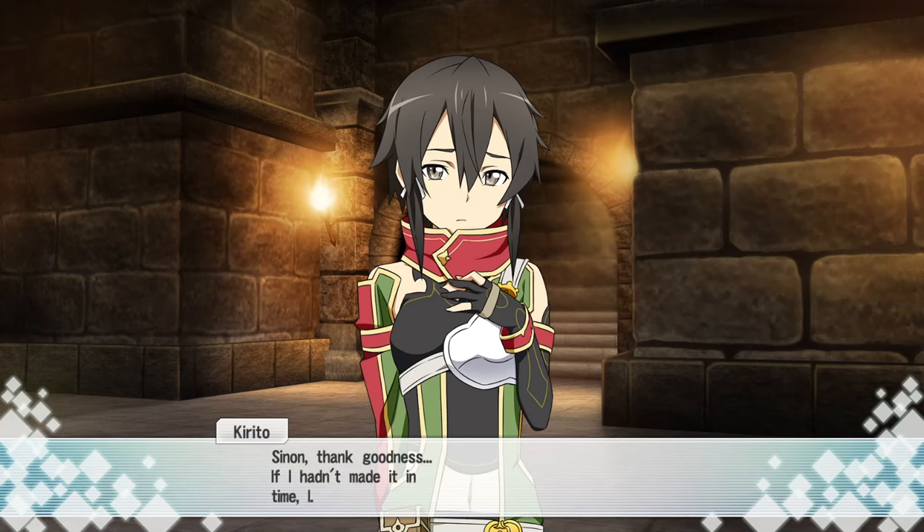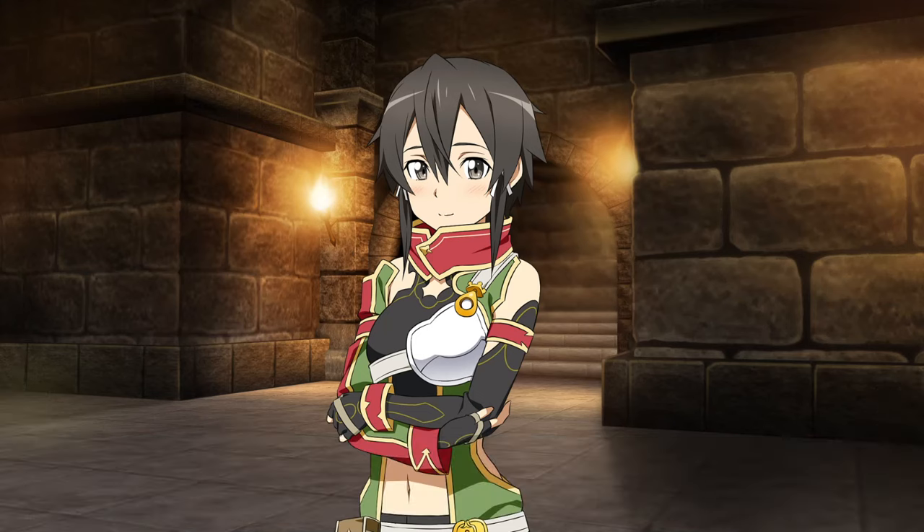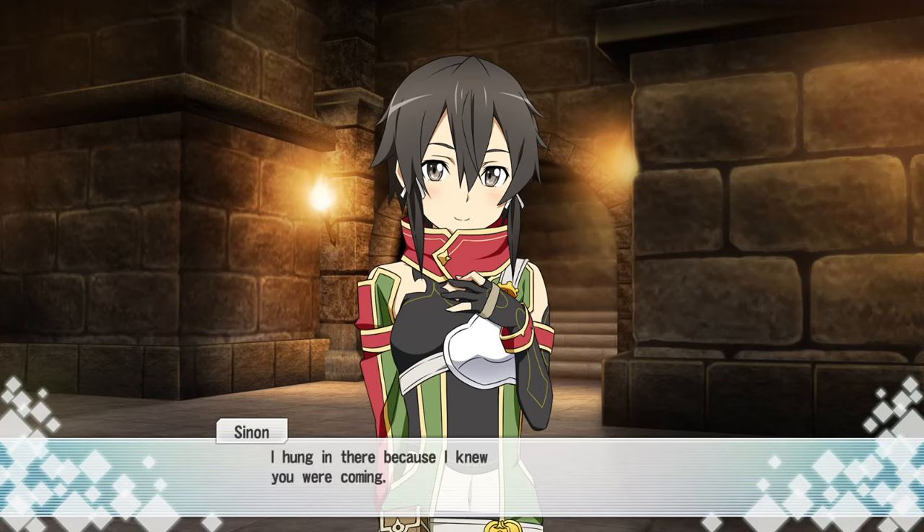Kirito. Sinon, thank goodness. If I hadn't made it in time... I knew you'd come. After all, you promised to look after me, didn't you? Well, yeah, I guess I did. You've kept your promise. You've protected me several times now. I only beat that boss because of you, Sinon. I couldn't have managed it all by myself. I don't know about that — I hung in there because I knew you were coming. Because you promised. That's why I was able to keep fighting. I didn't even feel scared. So really, I think it's thanks to you that we were able to do what we did.